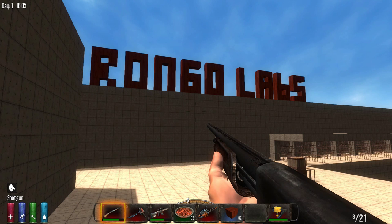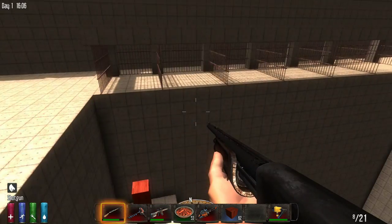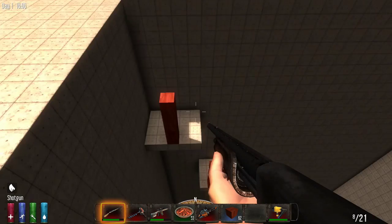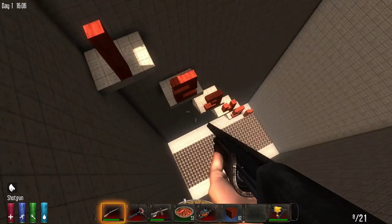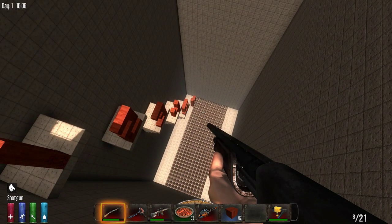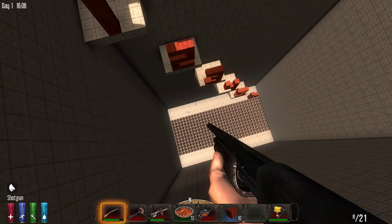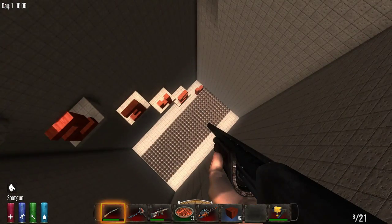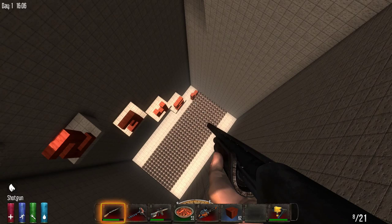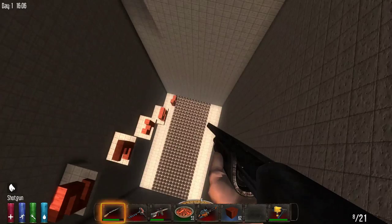Hello friends, welcome back to another exciting episode of Rongo Labs. Today we are continuing our fall damage test — this is part two of fall damage for zombies. We've got cages set up with platforms at 10, 20, 30, 40, 50, and 60 blocks. I also took a great suggestion from Epop Games, one of my subscribers, and filled the bottom with spikes.